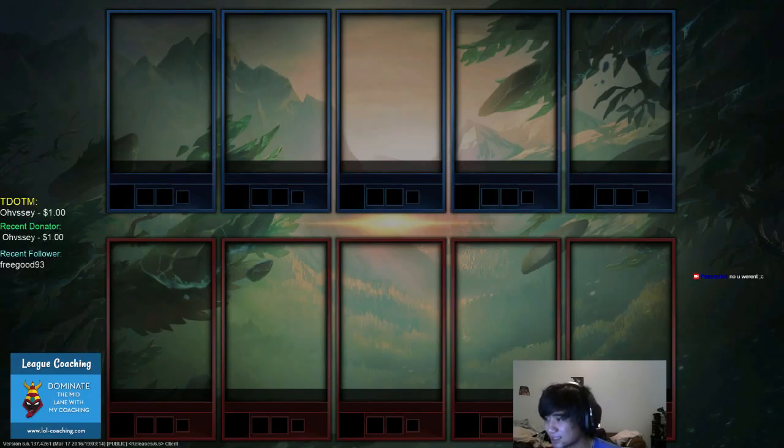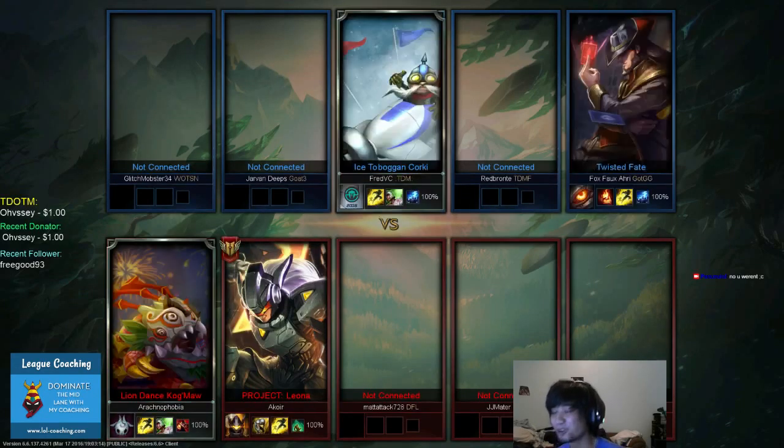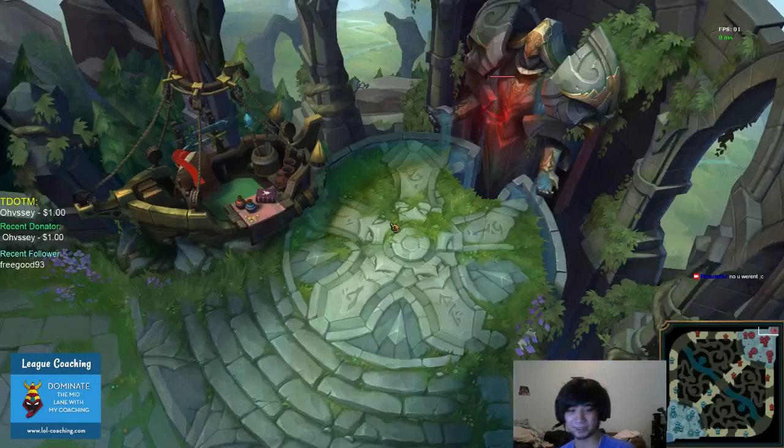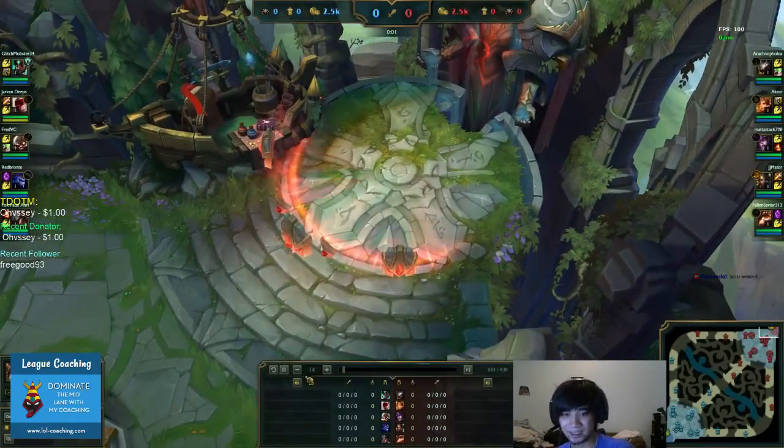So who are you up against in this lane? Syndra. Syndra may be annoying when she throws her ultimate at you — there's no way of avoiding that. So in this lane you're facing Syndra middle, Kogmaw AD carry, Teemo top, Leona. Aurelion Sol is top lane, Corki AD carry, Lee Sin jungle. All right, let's take a look at this one.